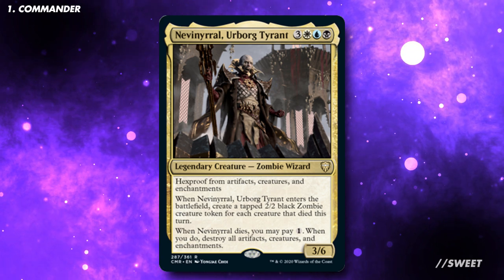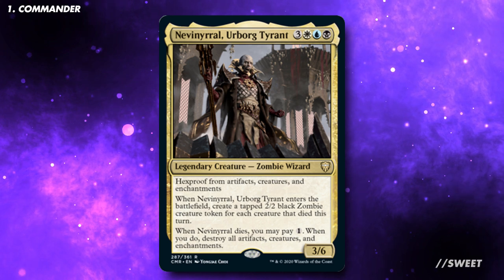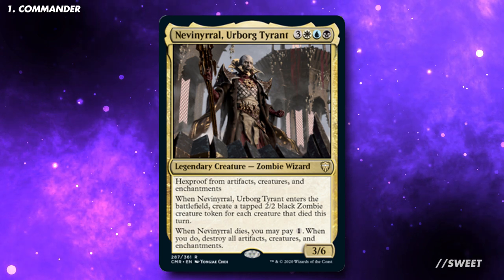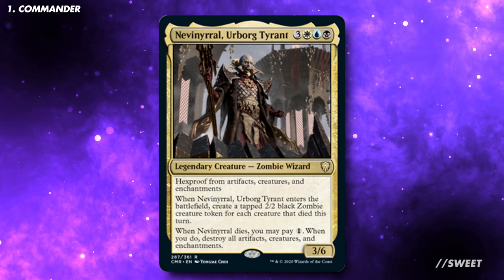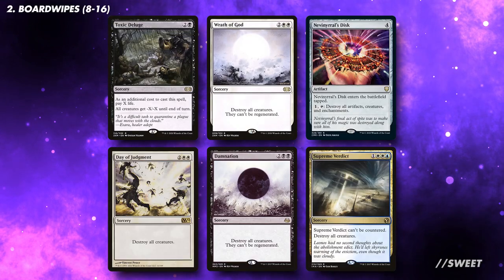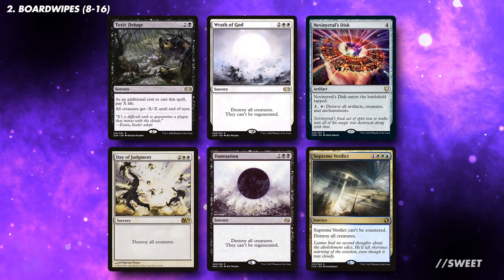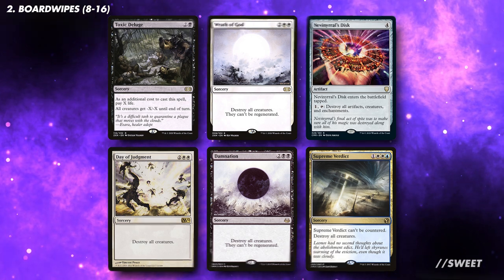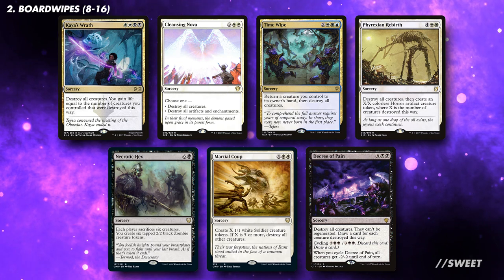As a quick note, sac effects will allow us to wipe the board whenever we want to by controlling when Nervinil dies. That being said, we're not running any sac effects just for the ability to sacrifice a creature — they need to serve another purpose, so look out for them in each category. Although Nervinil himself is a board wipe, we still need to run more to fully control the board. I would recommend running at least 8, the lower CMC the better. There are also plenty of budget options at higher mana, so run the best ones you have available.